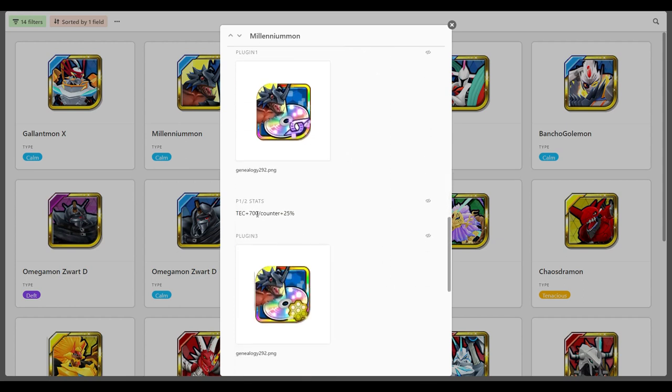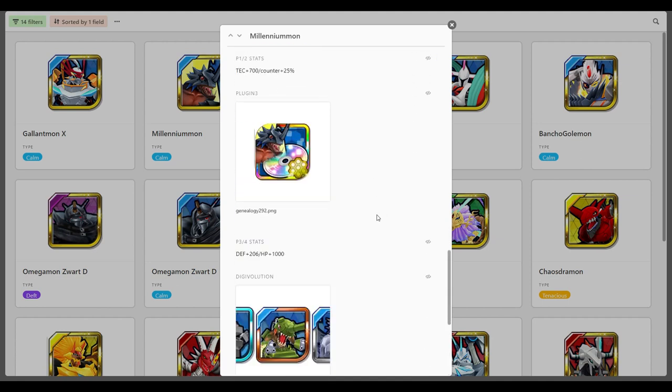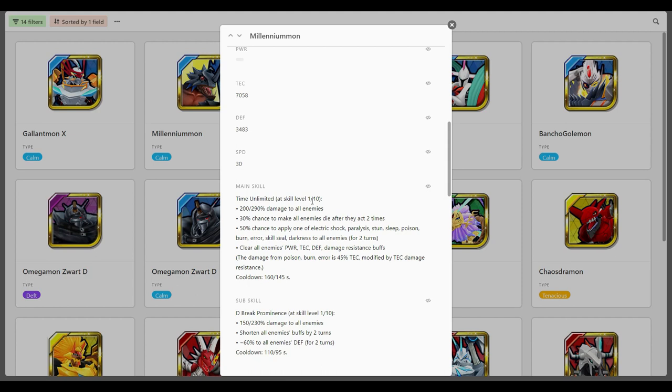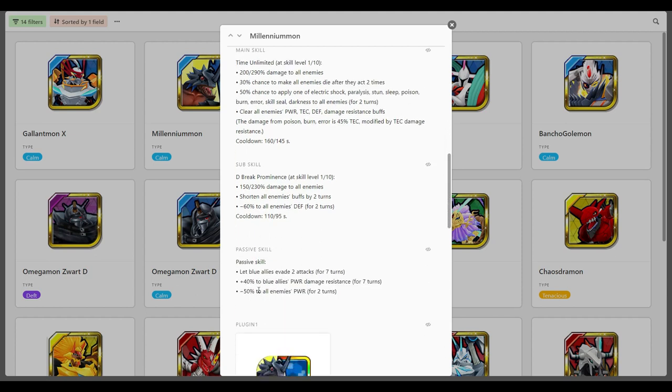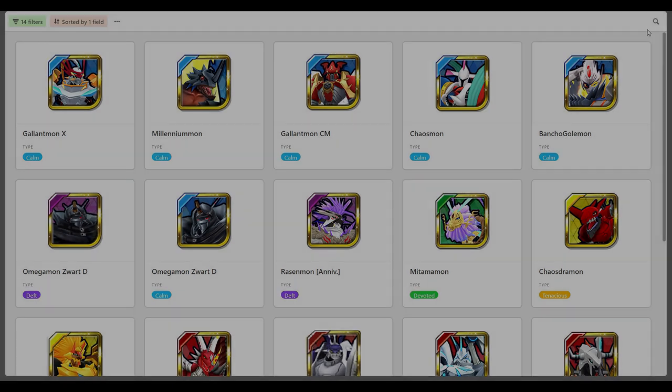His plugins give him counter, which I don't like, and HP, which I do like. This guy is an ultimate blue support — he can run statuses, inflict absolute chaos on the other teams, and makes the rest of your blue allies super tanky, especially against power enemies. I'm going to jump into PvP now and show you the team I'm running. I am having a ball — this is one of my favourite PvP teams I've ever run in this game.